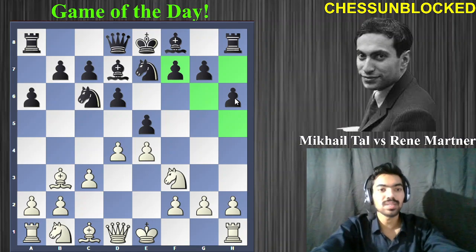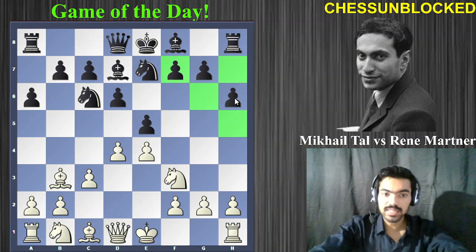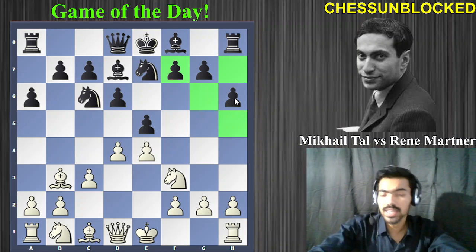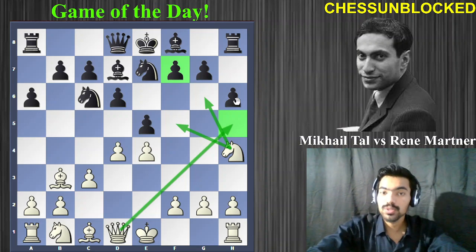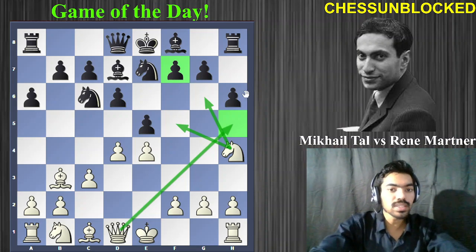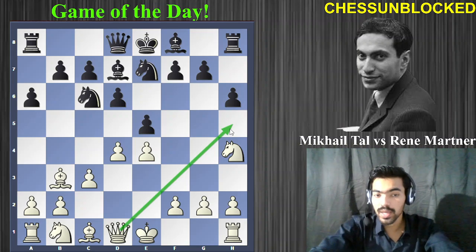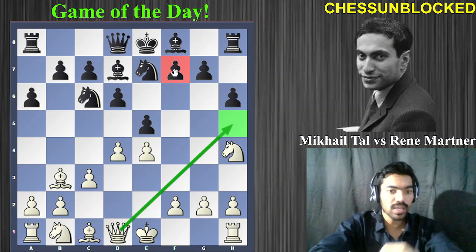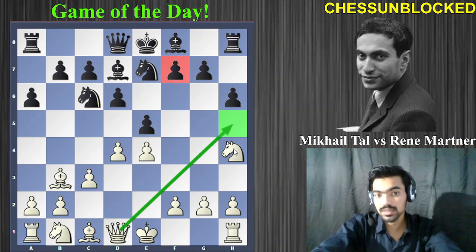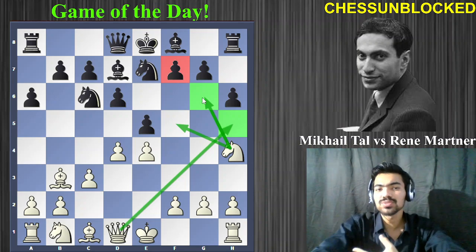Tal realizes the weaknesses created by h6 — something you can always learn from Tal, who intuitively feels when there's something there. Instead of simply castling, he plays knight to h5, breaking the opening principle of moving the same piece twice, but with a clear purpose. The idea is White would very much like to get his queen to h5 and attack the vulnerable f7 pawn. The knight can also cover g6 and jump to f5 at the right moment.